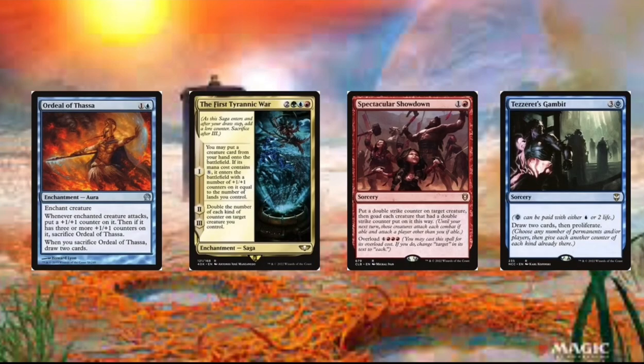We got Tezzeret's Gambit. And this card is just really good — just proliferate everything and also draw 2 cards. We can pay 3 mana but we can also pay 4.